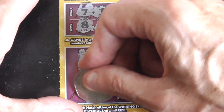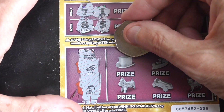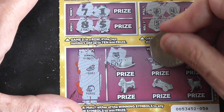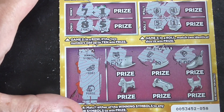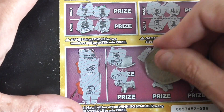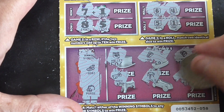Right, match the symbols. Looking for the boot and the purse. The wallet, the wall, the wad, the key, the tree, and the safe.